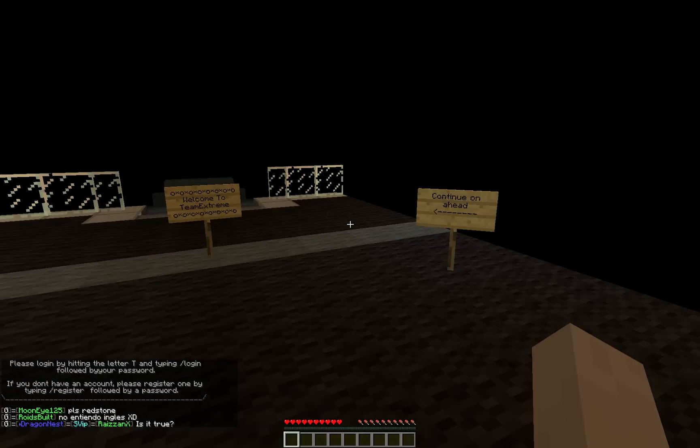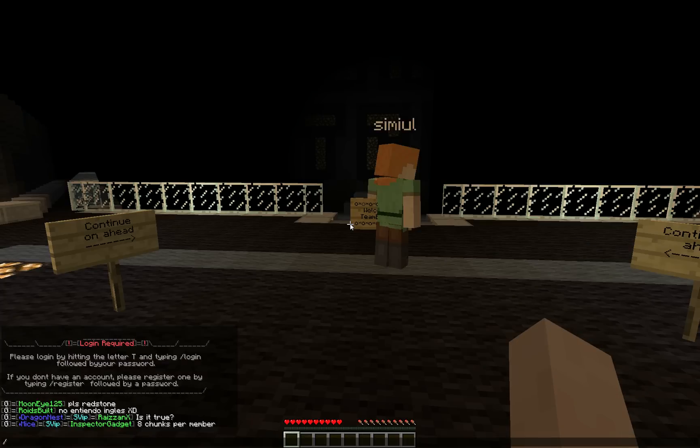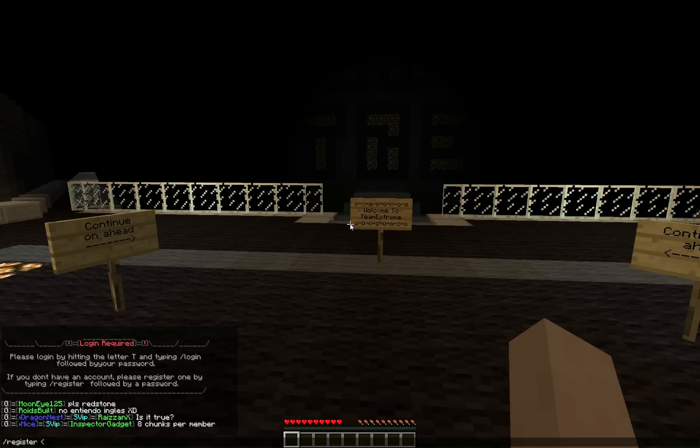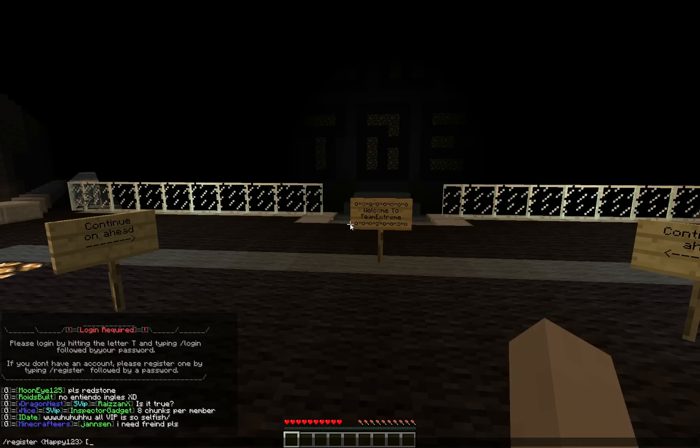You push T and type in /register. You use these little arrow things and put in your password here. But for the case of the video, I'll put happy123. The other arrow thing at the other end, and then for your email address, you put these ones and then put your email address.